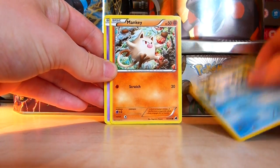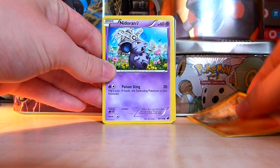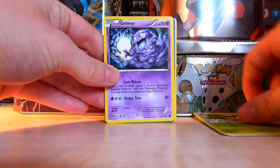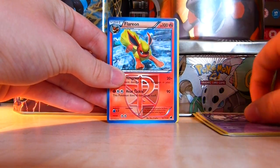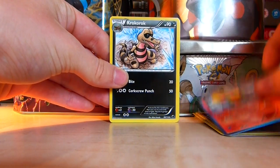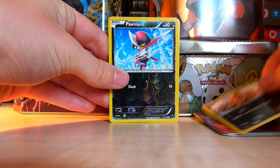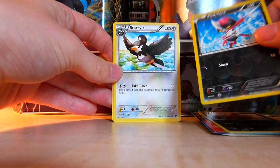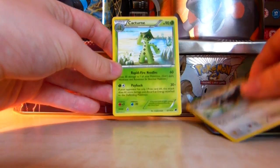We have Vanillite, Mankey, Nidoran, Weedle, Grimer, Flareon, Crocorock, Reverse Pawnyard. I think I did the cartridge on Staravia and Cactan.